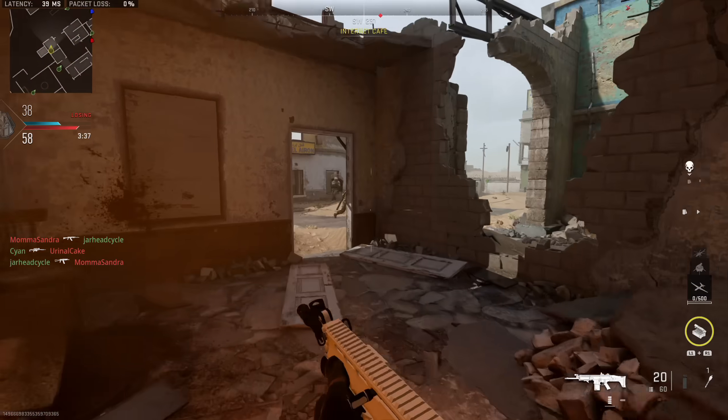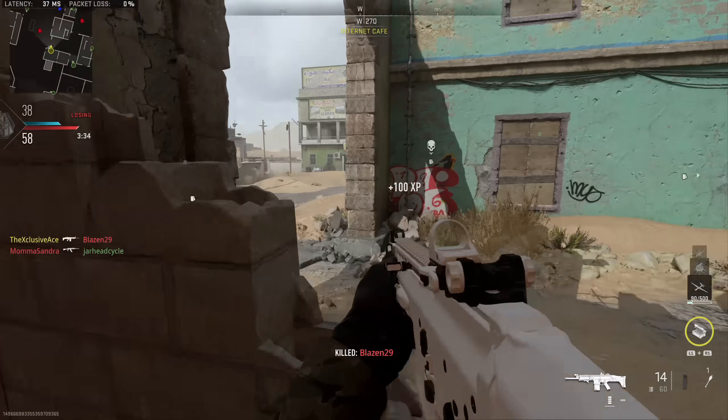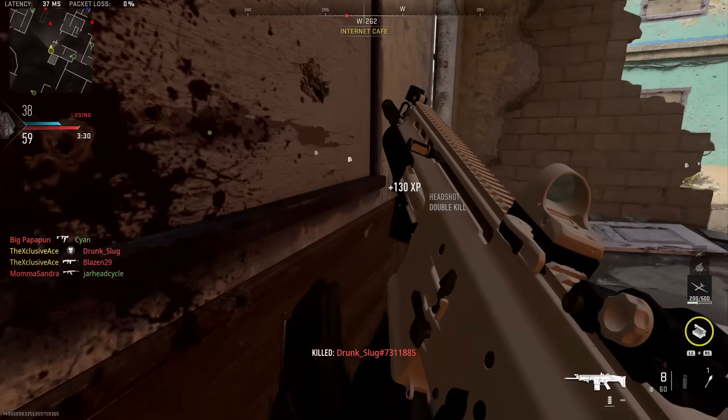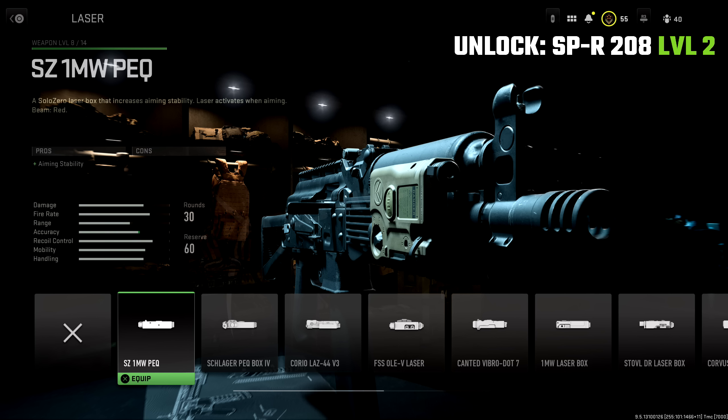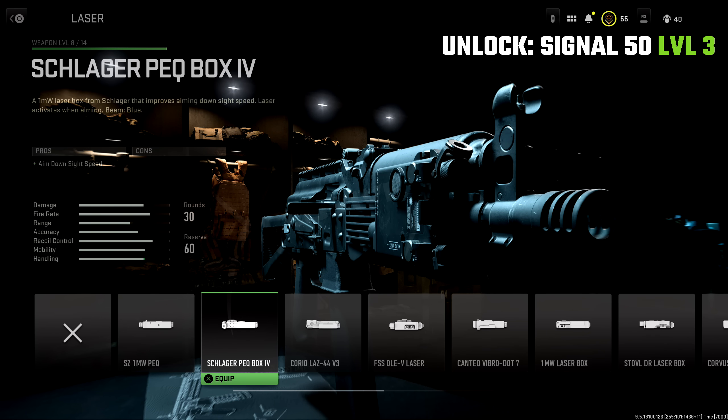Now let's move to the laser category. I did do a full laser breakdown already, so I'll leave that link down below. I've got four primary laser attachments you should definitely have on hand. The first is the SZ 1 Milliwatt PEC laser, which helps with aiming stability but has no downsides — kind of like that Shark Fin from earlier. It's unlocked with the SPR 208 at level 2. The next is the Schlager PEC Box 4, which helps with aim down sight speed with no cons attached, unlocked with the Signal 50 at level 3.